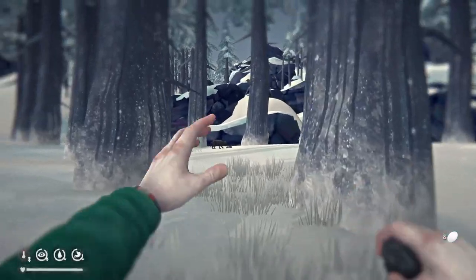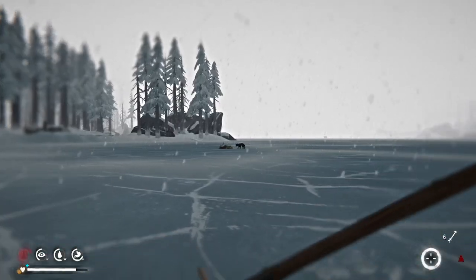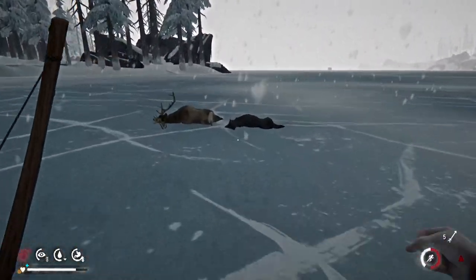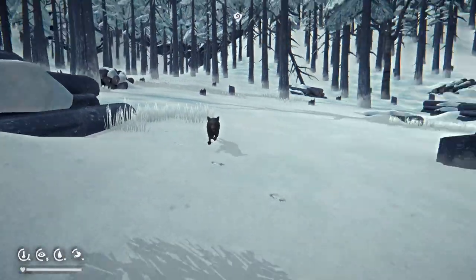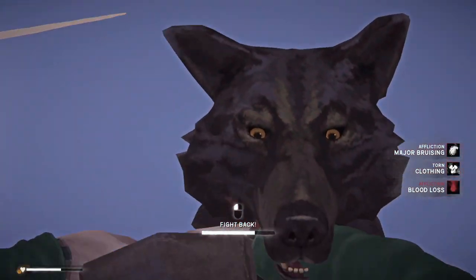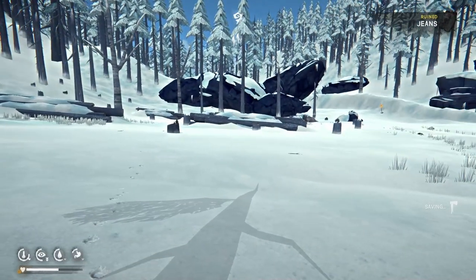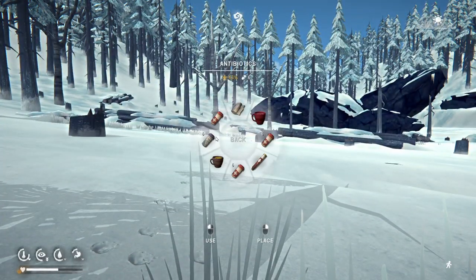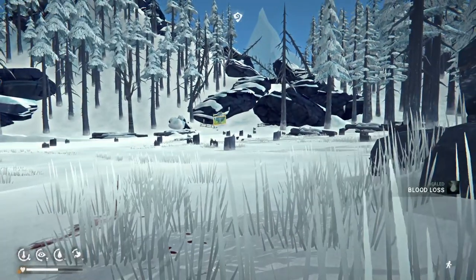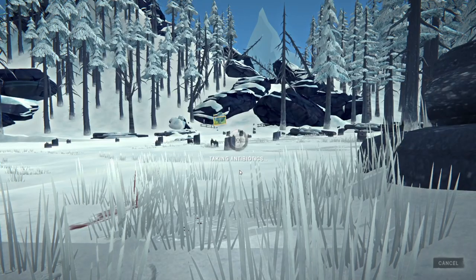If a wolf does get too close you'll enter a quick time event where the wolf attacks you and you have to select a weapon to defend yourself. The best weapon to defend yourself with is the heavy hammer in terms of how fast it gets the wolf off you, however it will not cause the wolf to bleed so it will not die later. The second best item for wolf defense is the improvised hatchet, which will cut the animal so even though you got attacked, you can be sure the wolf will die later.